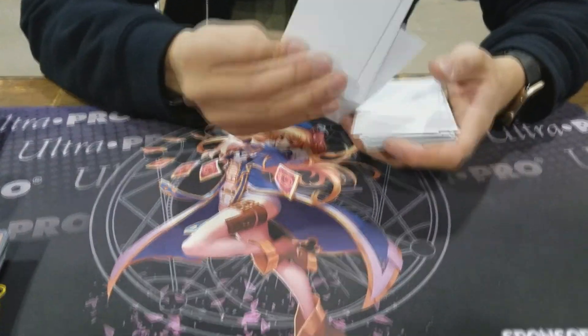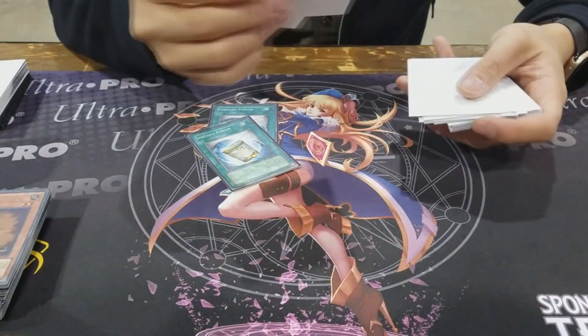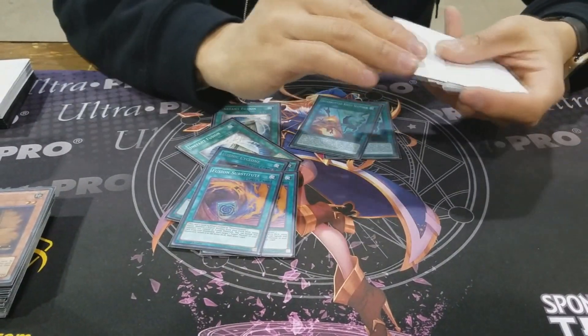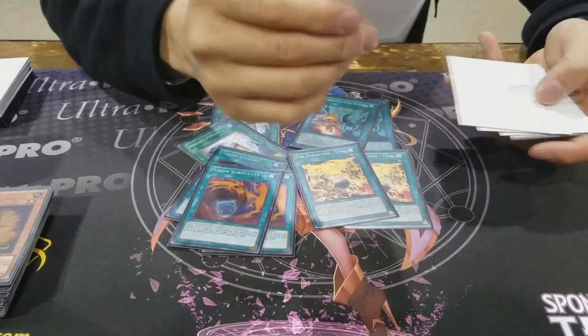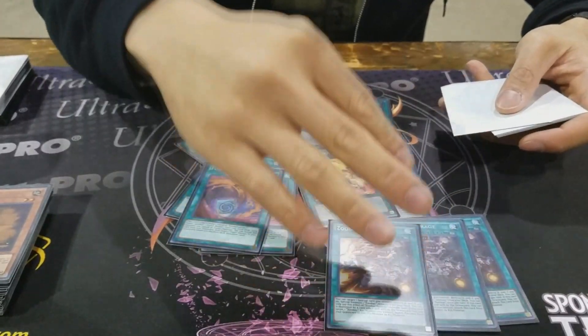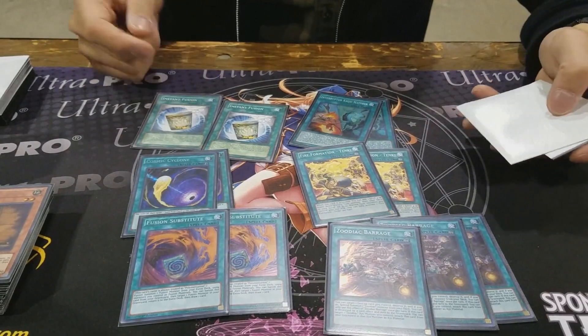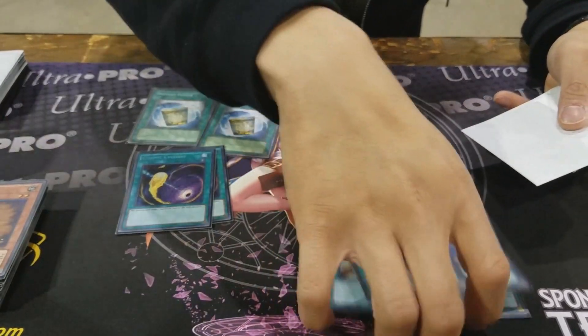Spells: double Instant Fusion, double Cyclone, double Fusion Substitute, double Kaiju Slumber, double Tanky, and three Barrage. I probably wouldn't change anything here — maybe add another Tanky.